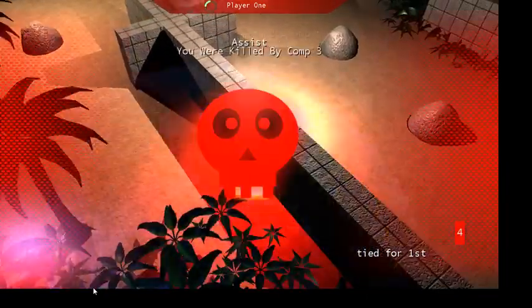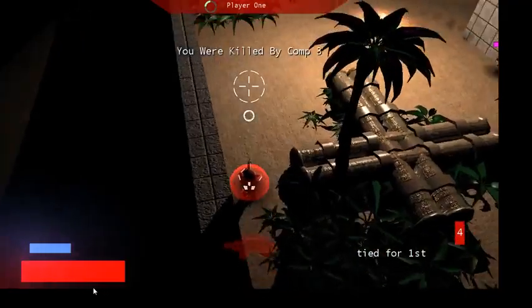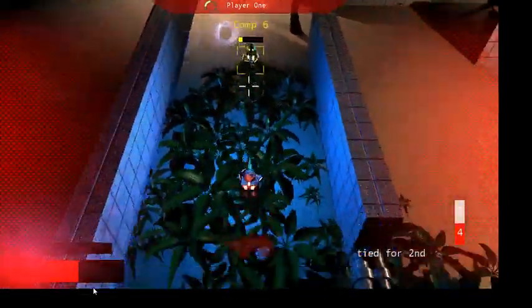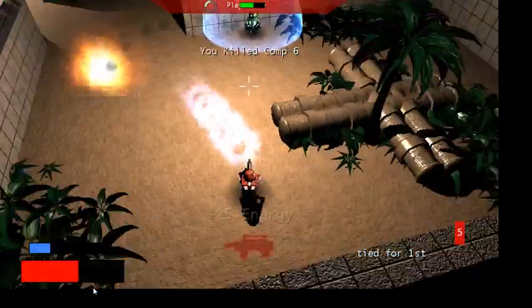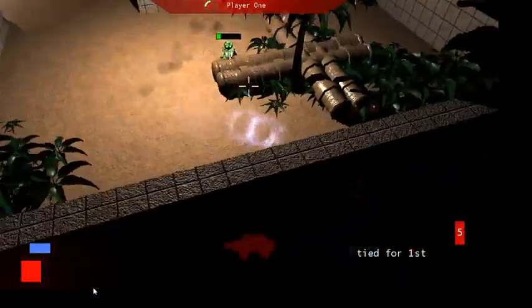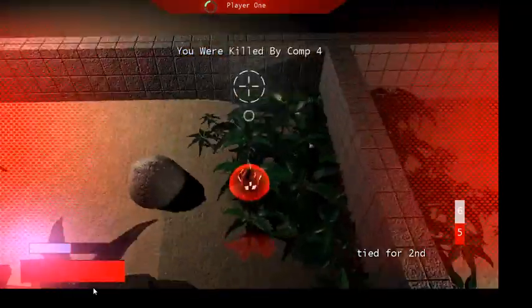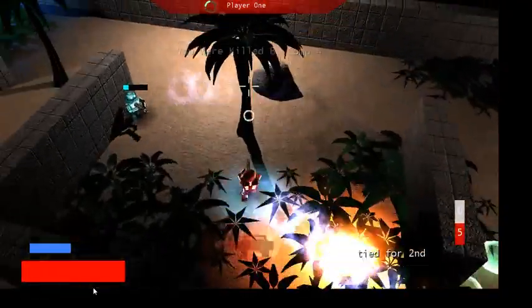If you just deal a little bit of damage to an opponent, you only get an assist. Every time you get a kill or an assist, you get refunded one-fourth of your energy bar. The shield costs half your energy bar, so for every two kills you get another shield. The trick when someone's dashing at you is to try and place a grenade in their path so they jump right on top of it and die.